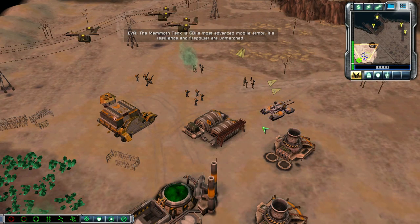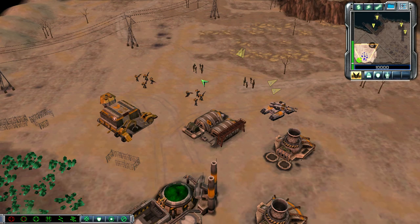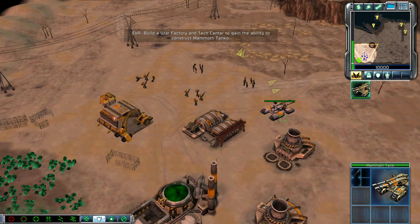The mammoth tank is GDI's most advanced mobile armor. Its resilience and firepower are unmatched. Build a war factory and tech center to gain the ability to construct mammoth tanks.